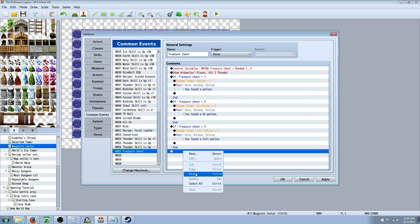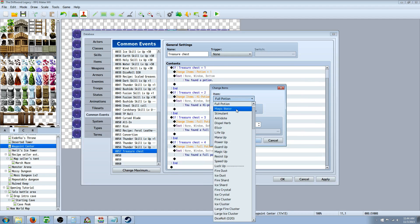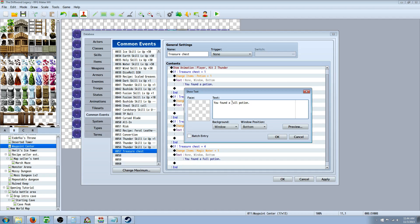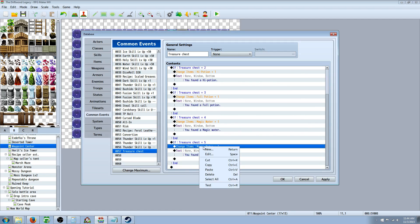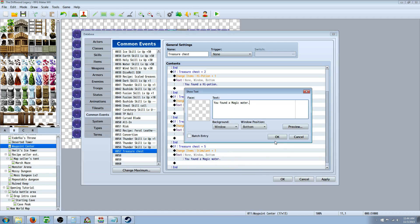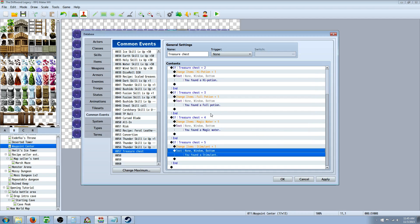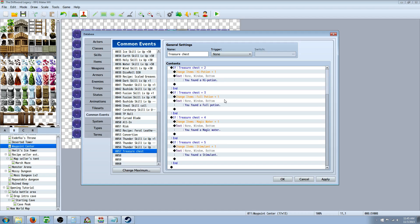Continue copying and pasting for conditions four and five. For number five, select a new item — Stimulant — and no disassemble. So now we've got five different items. It's a really simple common event: it rolls a random number between one and five, shows an animation, gives the player an item, and informs them what they got.